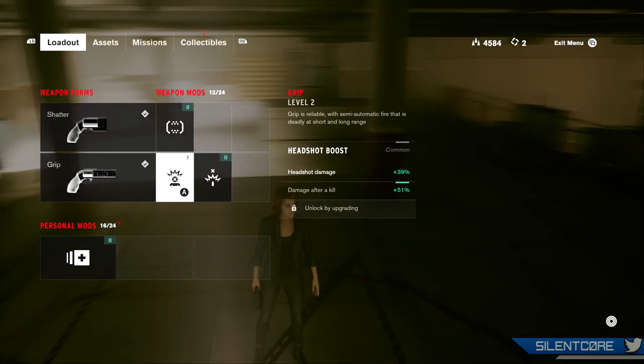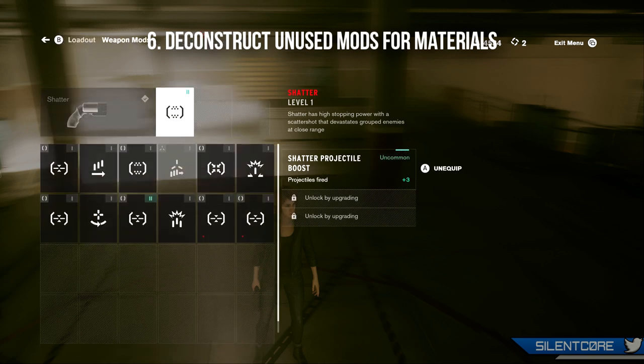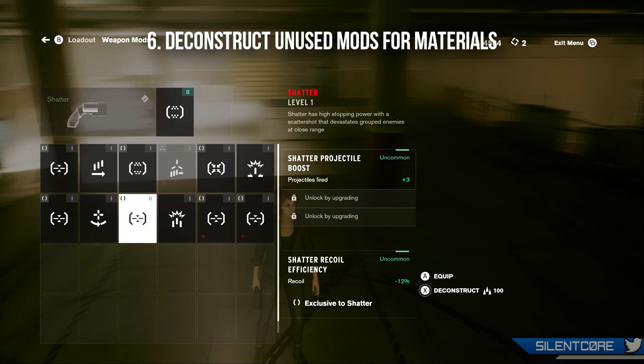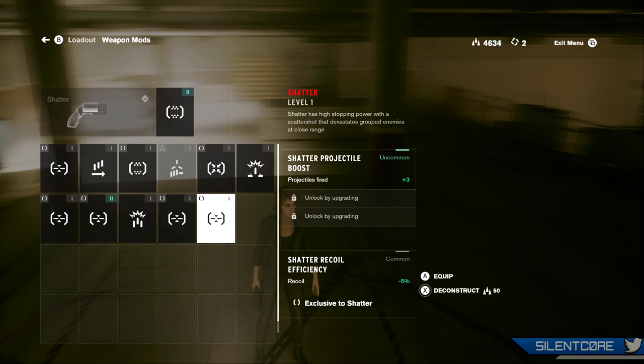Tip number 6 is to deconstruct any mods that you are not using for materials. You'll end up collecting a lot of mods that you'll probably never use, or lower tier mods of the ones you're already currently using. So it's always best to repurpose these mods — just deconstruct them and you'll be able to use those materials to upgrade your character in the future.